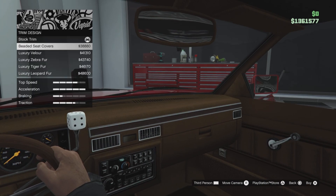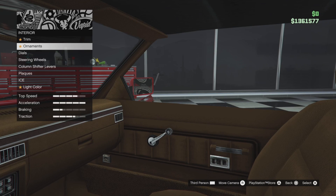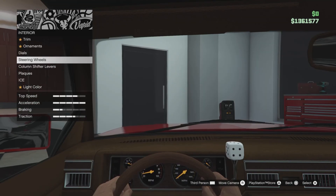Skip the Quad Pumps and V Pattern. For interior, keep the Classic trim design. Trim color is Maple Brown. We don't really change anything else here — actually we do, sorry.